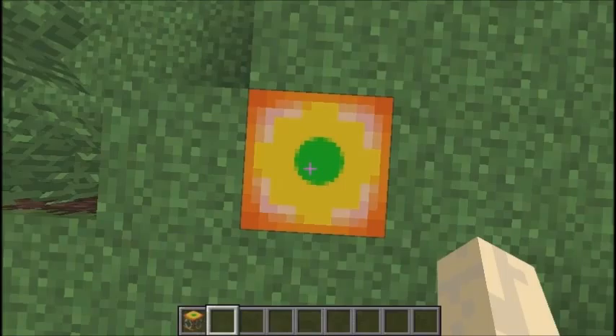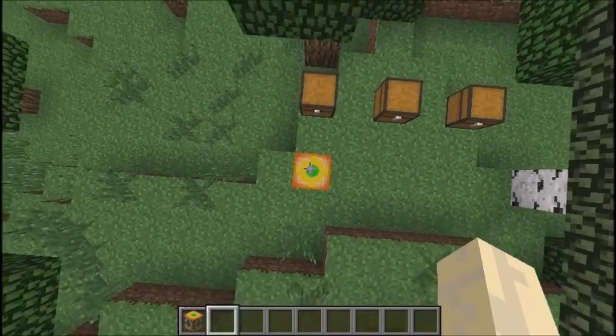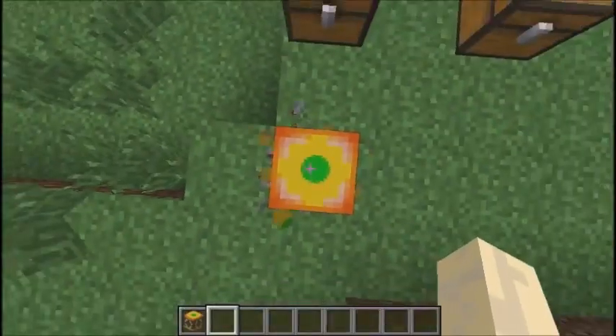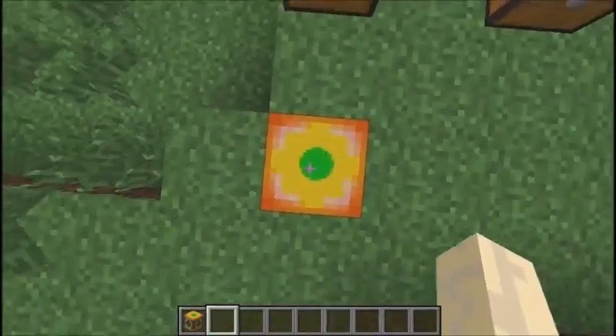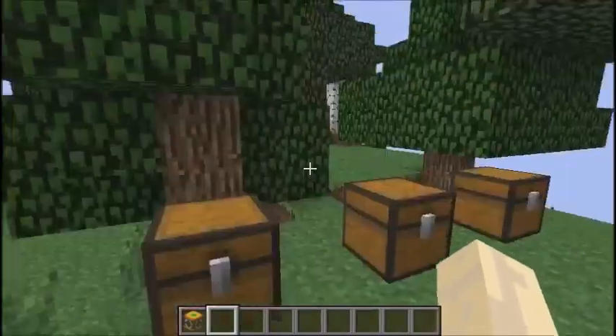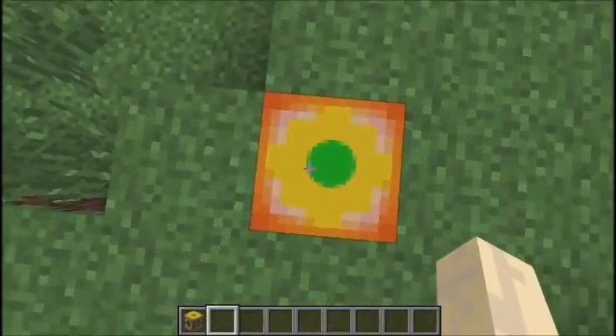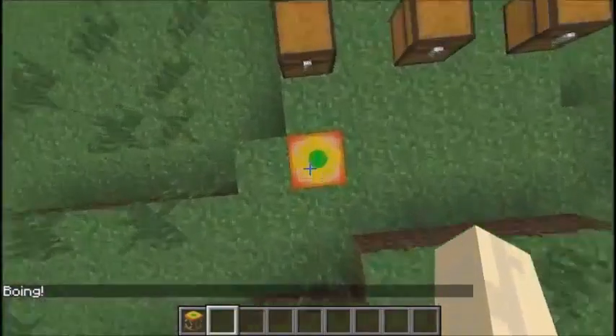I thought it was like the trampoline mod. In case you guys don't know what a trampoline is — it is not stepping on a tramp named Erlene. Never mind. What you do is you right-click, and yeah, you just bounce.